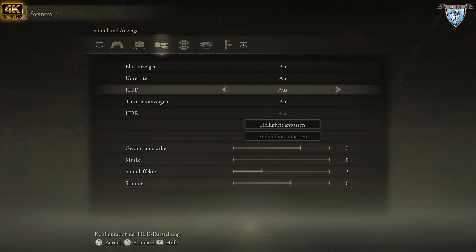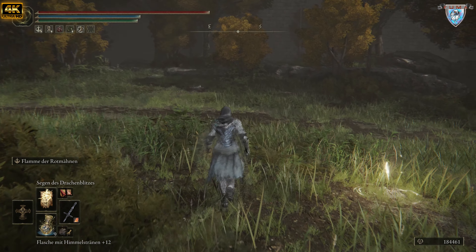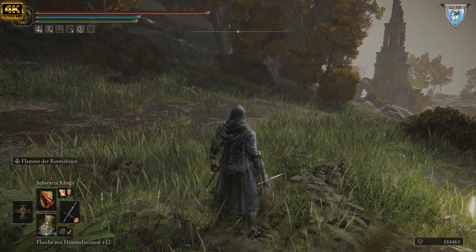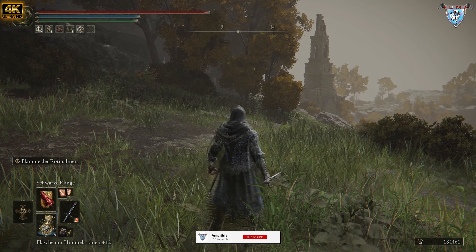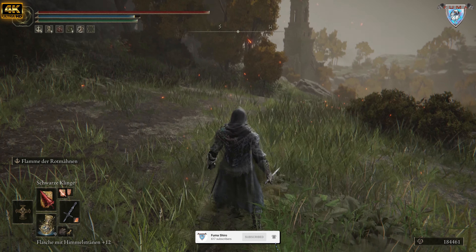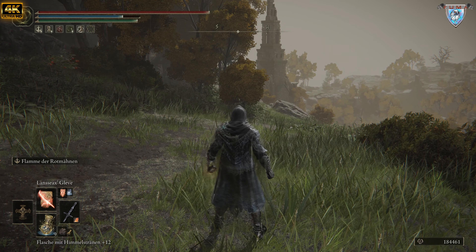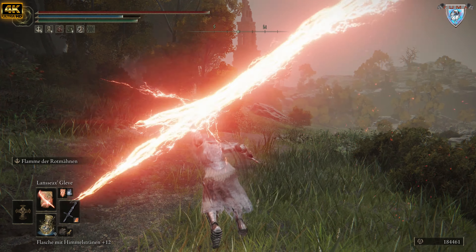Ich habe natürlich durch meine Community auch ein paar Tipps bekommen, wie das Bild am besten funktioniert. Es ist eine Idee von mir, und dann halt verbessert. Die schwarze Klinge — das war die Kriegsasche der schwarzen Klinge. Dann hauen wir noch den Landhax hinterher, jawohl, auch nochmal die Blitzklinge, dann Fortinax Blitzbär.